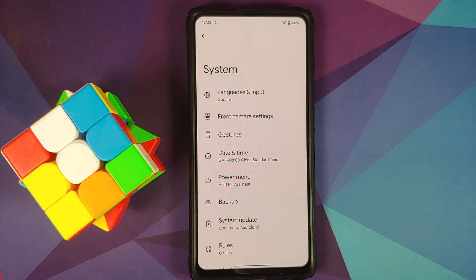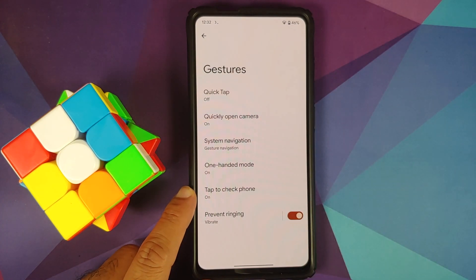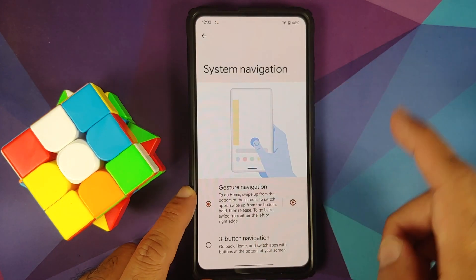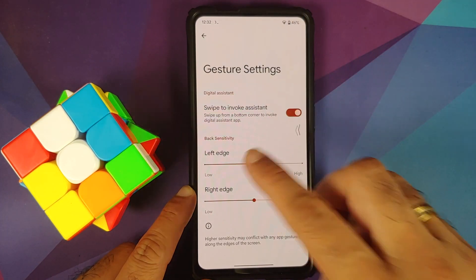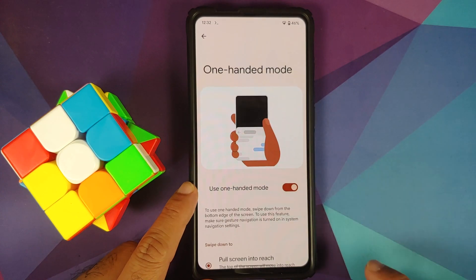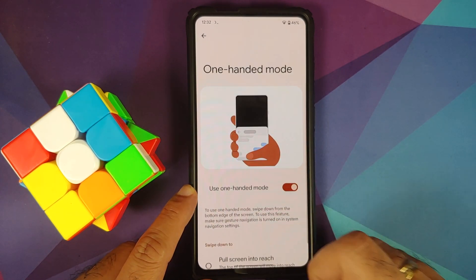Go into Gestures — here are the different options. Double tap on the back is broken. You have system navigation with two different options. You can disable the Assistant swipe if you want, and you also have One-Handed Mode. Swipe down — One-Handed Mode working like a boss — or you can use it to show your notifications.